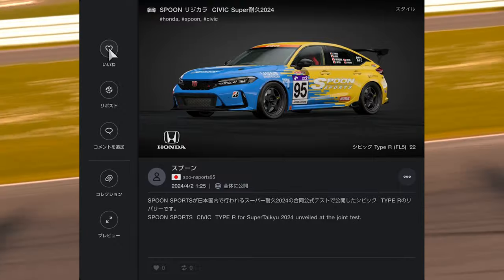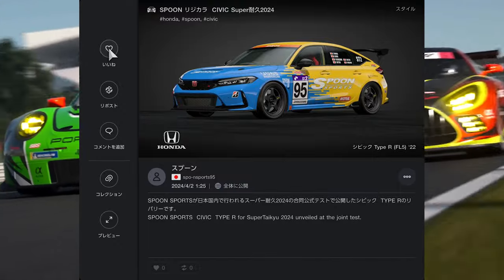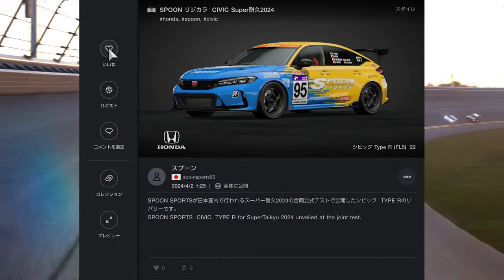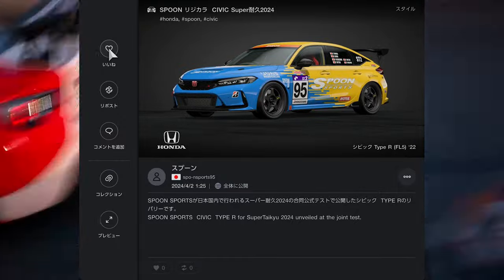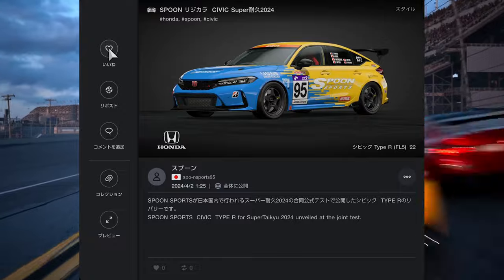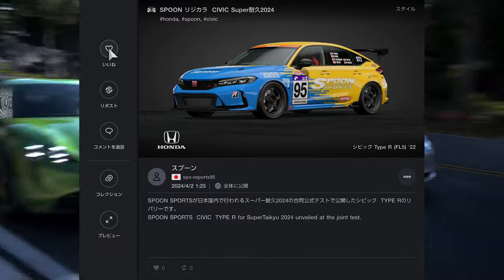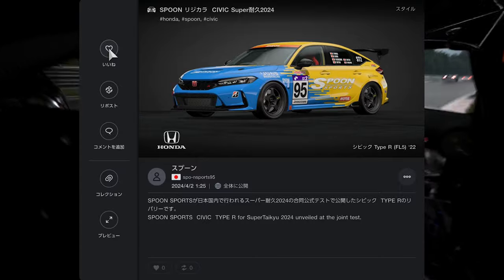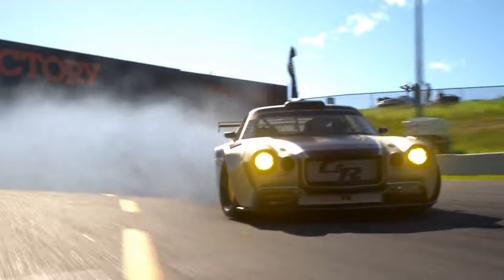And as you can see it looks absolutely incredible. I just thought this was a nice little side addition — obviously it doesn't actually relate to the update. But it is nice to see an official Spoon page putting in their official liveries for the upcoming season. Go ahead and check this one out if you haven't already — obviously it runs their iconic colour scheme of the blue and yellow.